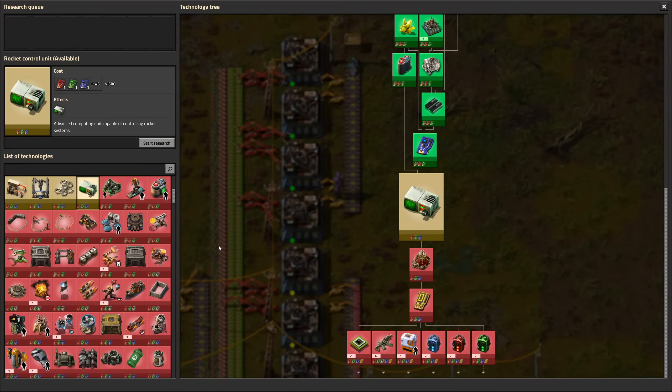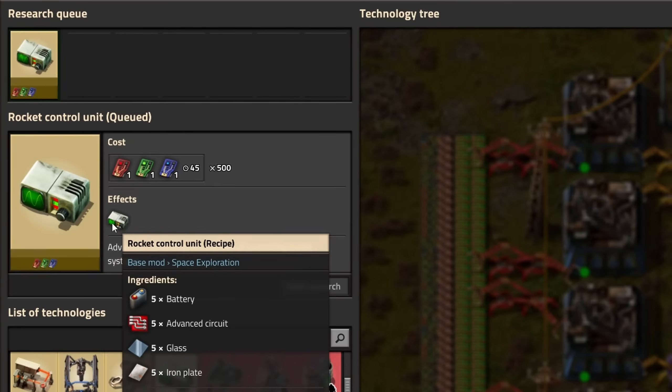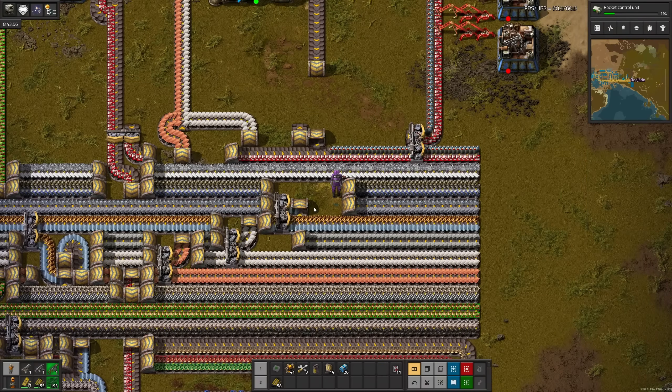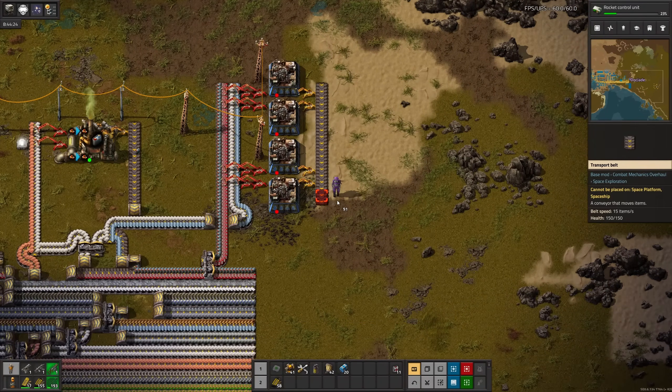Solar. Now for rocket control units. Wait, they take batteries now? Weird. Well, let's set them up: batteries, red circuits, glass, and iron plates. We'll switch it on once the research finishes. Let's throw those efficiency modules into the miners, which helps quite a bit. But now our leader in consumption is labs, so we'll put them in those too.